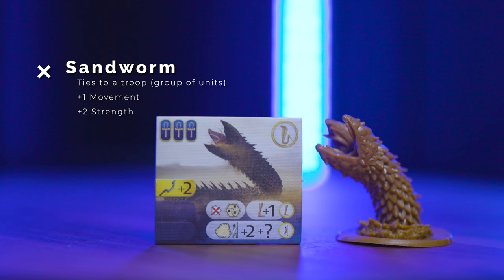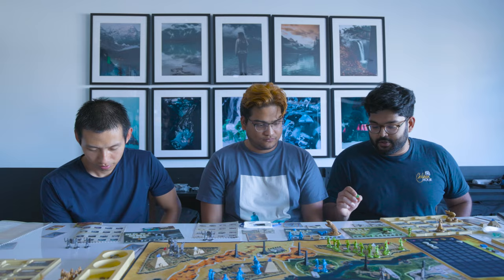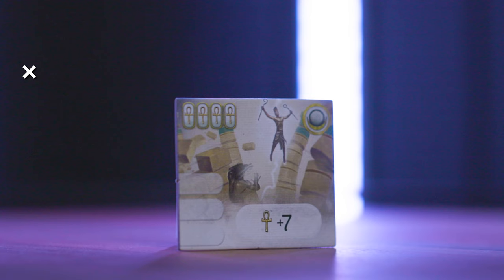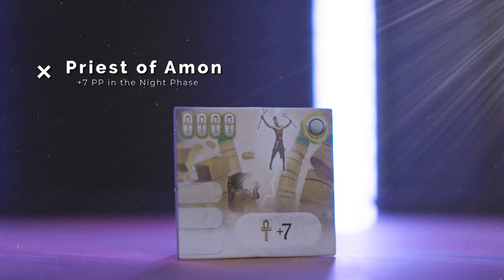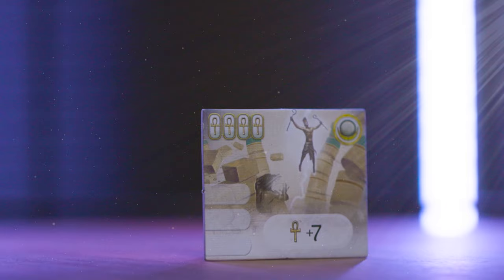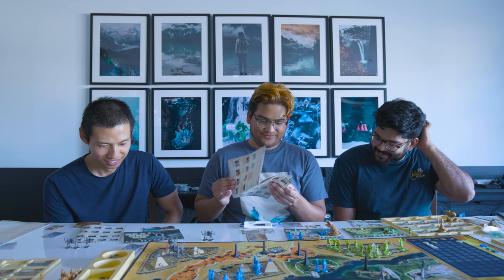I'm first — I'm going to go ahead and buy a blue token. Give me the sandworm, please. The sandworm cannot be placed in any of the districts, but when recruited can be placed in any of the free spaces along with two troops tied to this unit during my turn. I'm also going to buy — because I have the priestess, the cost is going to be one less — the priest of Amon. During the night phase when we gain two prayer points, what it allows me to do is gain plus seven.